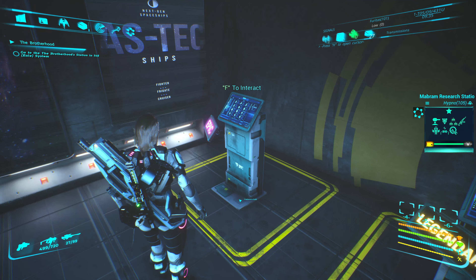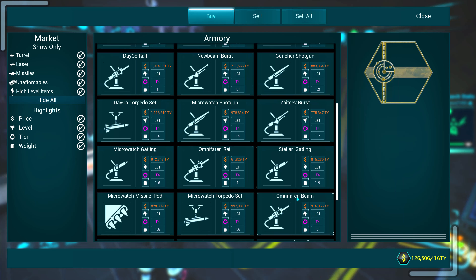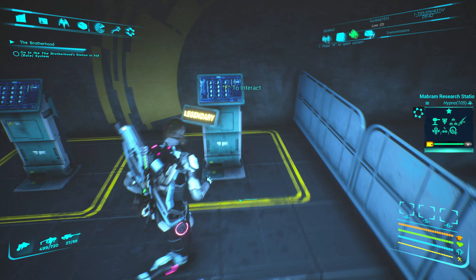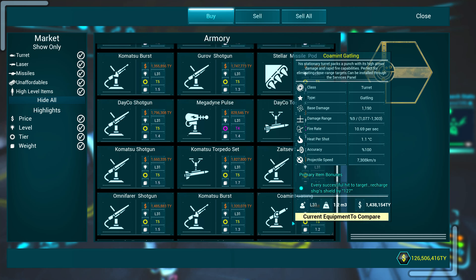Like here — the Freelancer guild at rank 2 and rank 3 gives you tech 4 or tech 5 weapons and rockets for your spaceship.